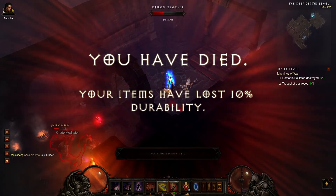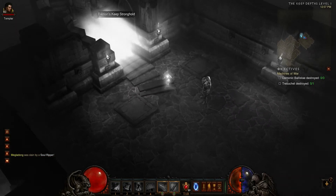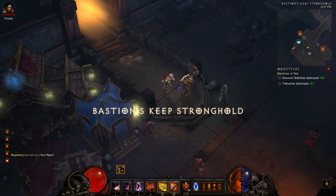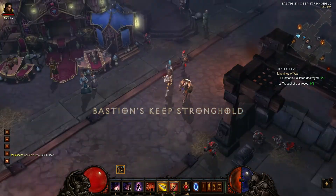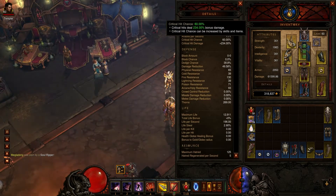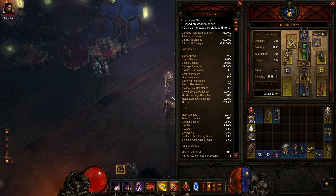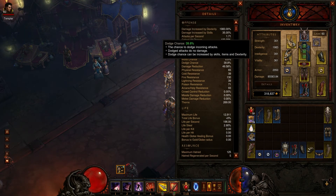I hit him for like 200k or something like that, which is pretty nice. With Sharpshooter, after you take one shot it resets, then keeps scaling up until you hit 100% critical chance again, then it stops. My crit damage is 234%, which is ridiculous, and my attack speed is 1.71.